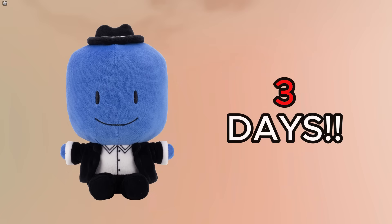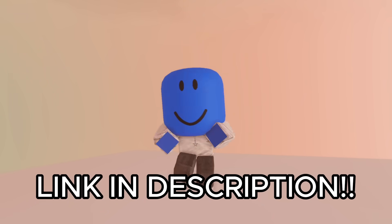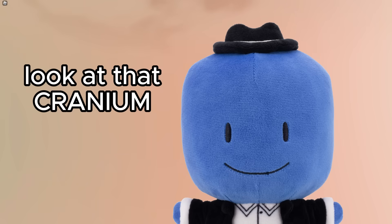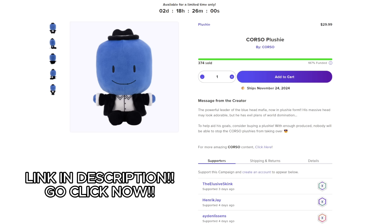Before I start, there's only 3 days left to get my Corso plushie, so if you haven't already got one, make sure to check it out before it's too late. It's really adorable, has a massive blue head, and probably won't watch you in your sleep. There's a link to buy the plushie in the description.